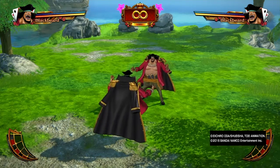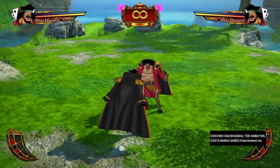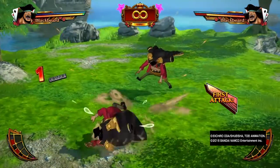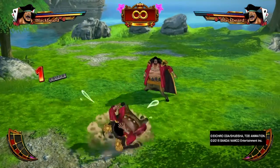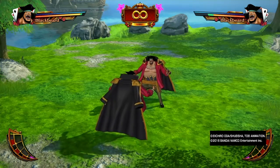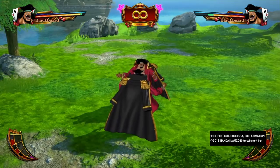Now back to the baby. The baby is a counter — so if you're actually hit while performing one of Blackbeard's many moves shown here, he'll cry like a baby. This does a decent amount of damage and puts you in a safety state. You become a hitbox while you're in this form.